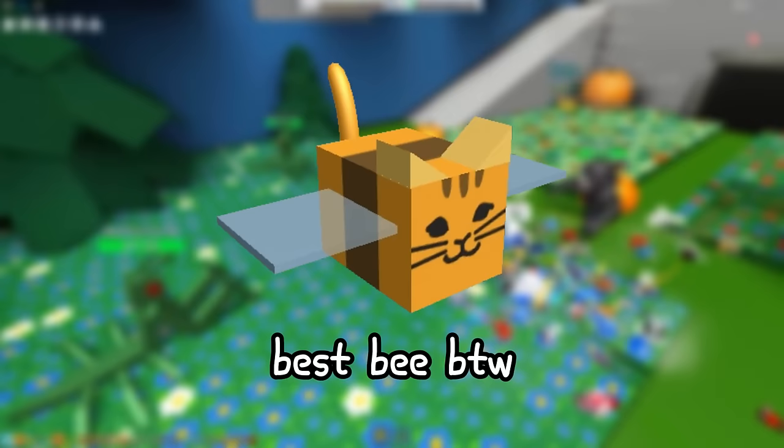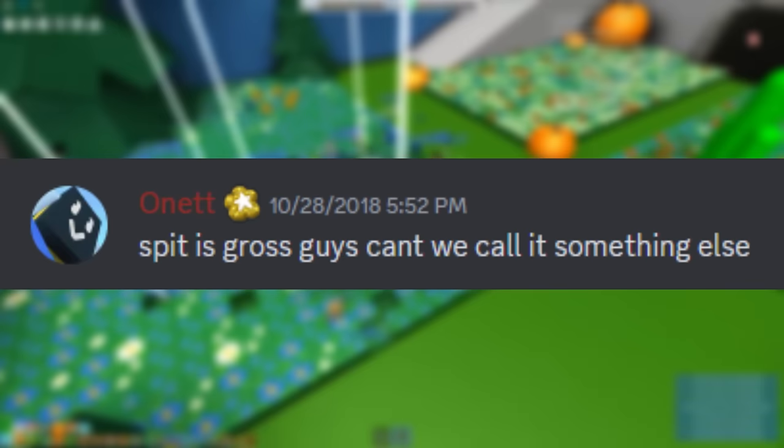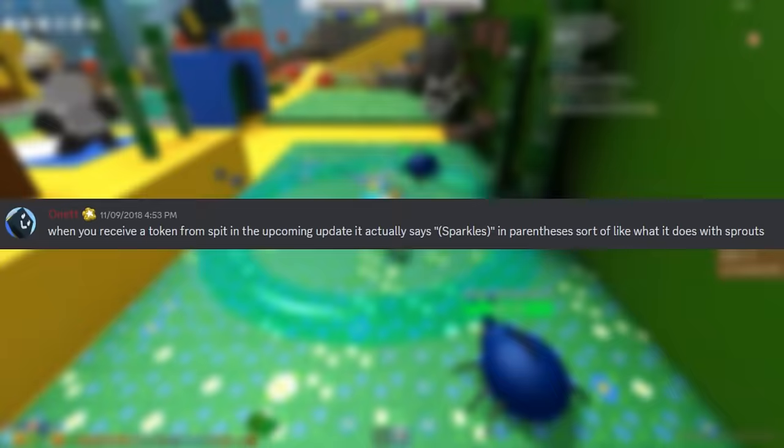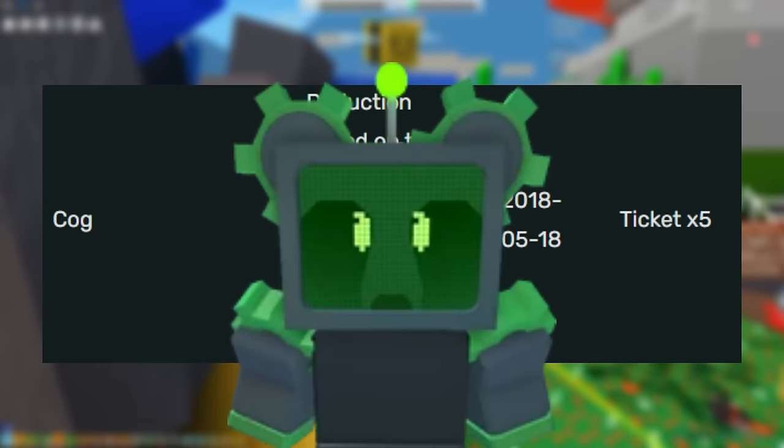5 days later on May 12th, Tabby Bee drops as a new event bee alongside the introduction of badges. A double chance ticket game pass is also introduced, and I do believe players who have purchased this in the past still have access to this perk in some shape or form, but feel free to correct me if I'm wrong. We also have Sparkles in this update — the community originally called these Spit, which I found very interesting. The official name Sparkles was given by Onnit a bit later. A mysterious green cog was also added to the top of the noob shop, and many didn't know the purpose of this at the time, but it was likely a reference to the cog code and possibly foreshadowing the robobear, as development for this event actually began earlier than most would realize.